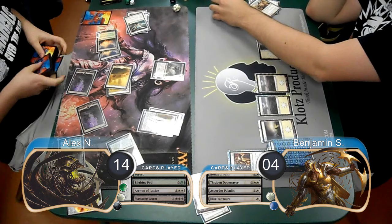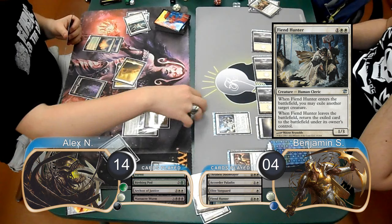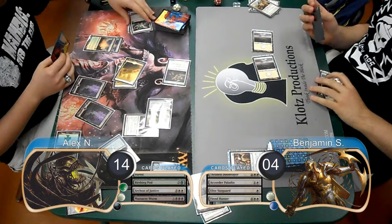He then searched for a Massacre Wyrm with his Birthing Pod, and when it came into play, it killed all of Ben's creatures and dealt damage to him, dropping him to 4. Ben exiled the Massacre Wyrm with a Fiend Hunter, then Alex just made another Mirren Crusader with his Mimic Vat and attacked. Ben then decided to go ahead and scoop it up, giving Alex the win for the game and the match.